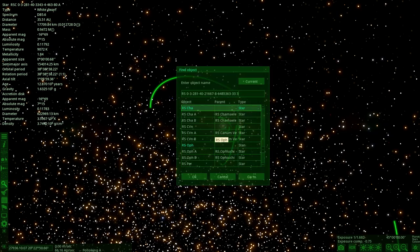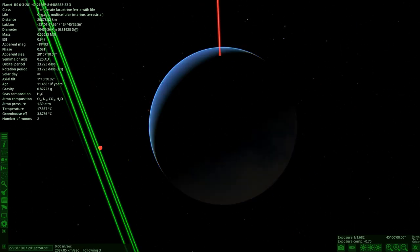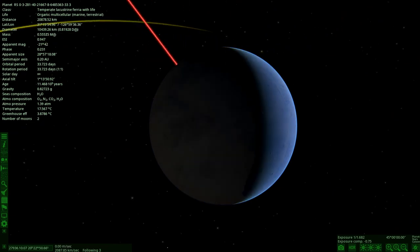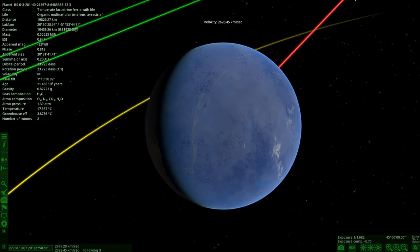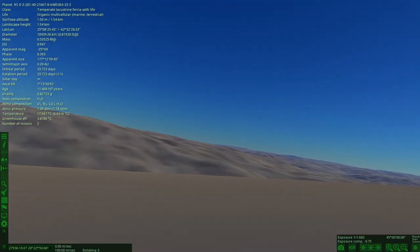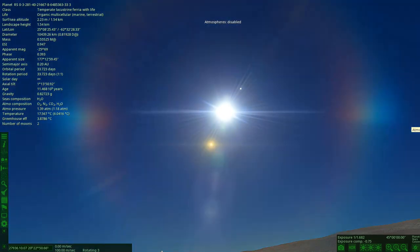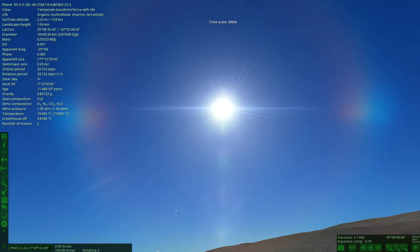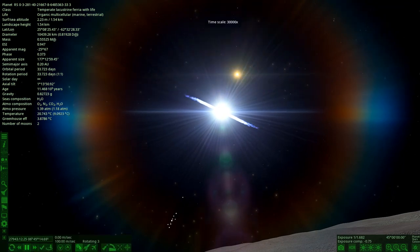Moving on — the next system is a very habitable world around a hyperactive white dwarf. It's got a high ESI stat, which is good. It looks tidally locked as well. This is going to be a really cool view from the surface. All the way down here — let it load up. Nice blue sky. Turn the atmosphere off and look at the beams — yeah, the atmosphere completely hides them, but now you can see them. Slowing it down — those beams are barely visible as soon as you turn the atmosphere off.